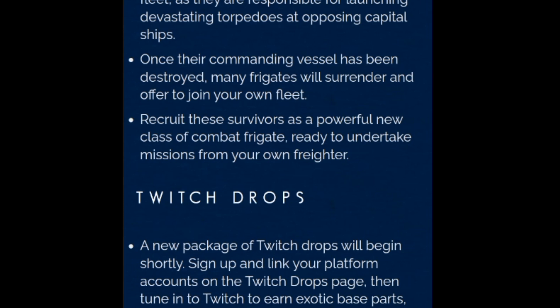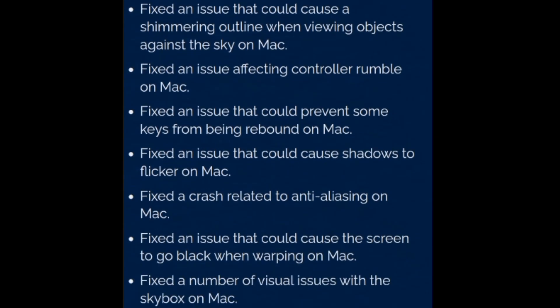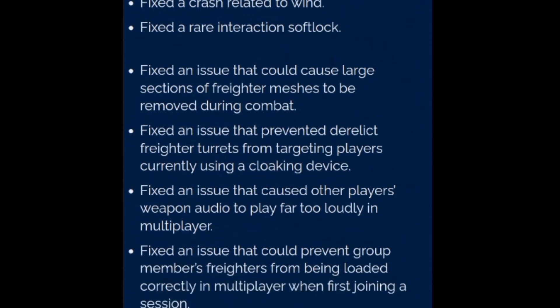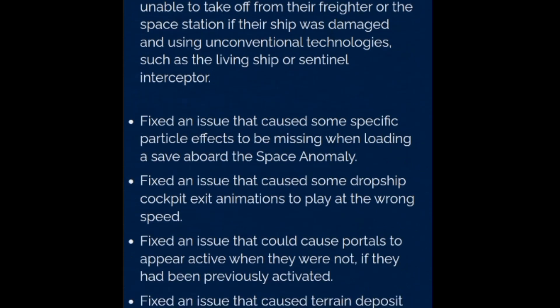Fixed an issue that caused incorrect buttons to be suggested when closing some UI elements when using Move controllers. Fixed an issue that caused the heading to appear in lowercase on the controls options page. Fixed an issue that caused frigate captains to speak to the player as if their frigate had already been recruited when presenting their vessel for hire. Fixed an issue that caused some NPCs to be given the wrong title on a small number of UI screens. Fixed an issue that caused the target locked text to become clipped on Nintendo Switch. Fixed an issue that caused a distorted icon to appear in some pop-ups when playing in PSVR2. Fixed a number of miscellaneous text issues.